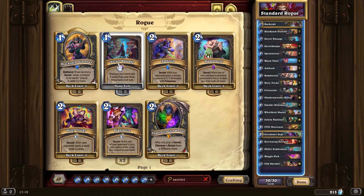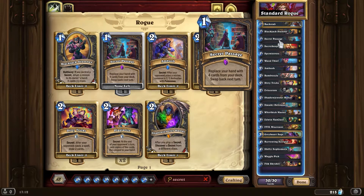Secret Passage also got nerfed to four cards. It's still good — five was better obviously. I've used it several times when I'm just looking for that last Eviscerate. Having two of them could be worth it, but two of them is probably better in an aggro build.